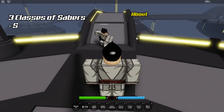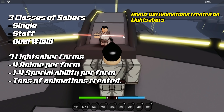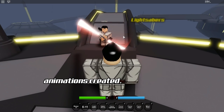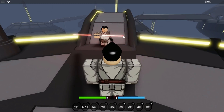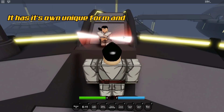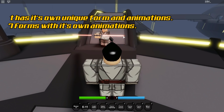So imagine this: there are three forms of lightsabers, and each lightsaber has seven forms, and each form has four attacks plus a special. Imagine how many animations that is — over a hundred animations done. Just think about that.